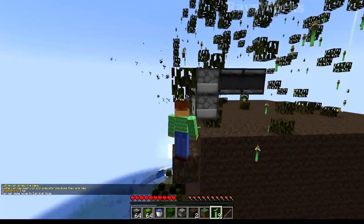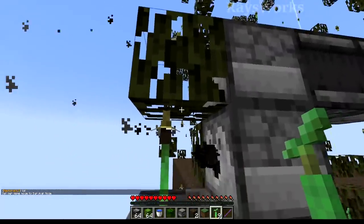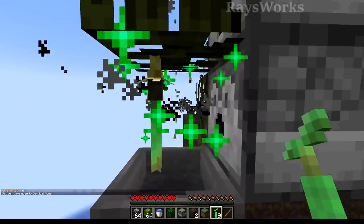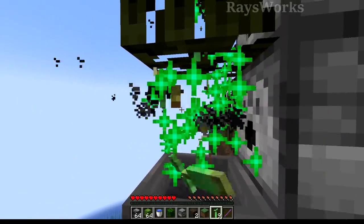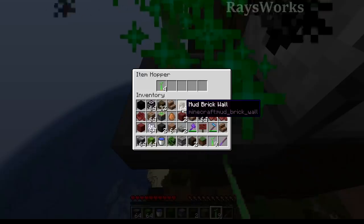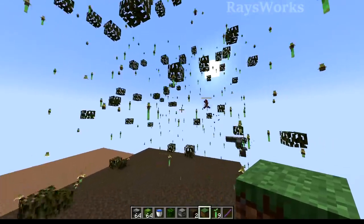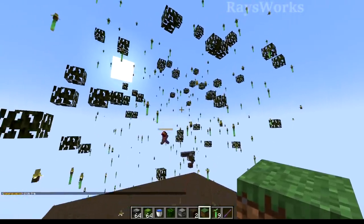With a simple setup like this with two dispensers — one pointing into the leaf causing it to produce the propagule, and another dispenser making this one grow up — you can create yourself a very simple and easy propagule farm. Once you break it off, they just get picked up by this hopper. I'm not sure if these guys are supposed to just get stuck like this and end up floating.